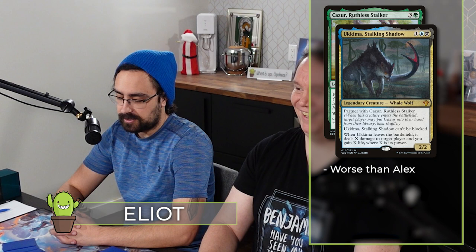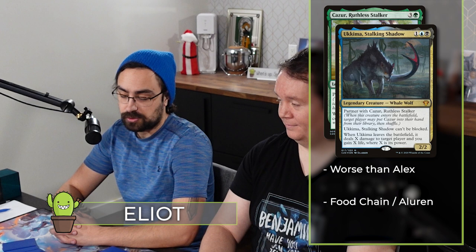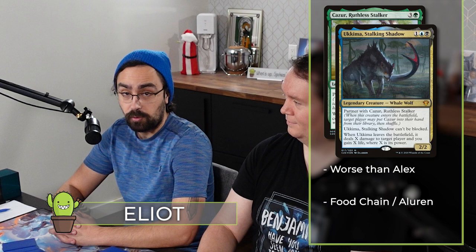Elliot goes last in turn order, unfortunately, because Alex is better at rolling dice than anyone else. He's playing Ukima Kazur — a Food Chain/Aluren deck. Kazur provides green mana to cast Food Chain, and then the plan is to go infinite with Ukima through either Food Chain or Aluren.